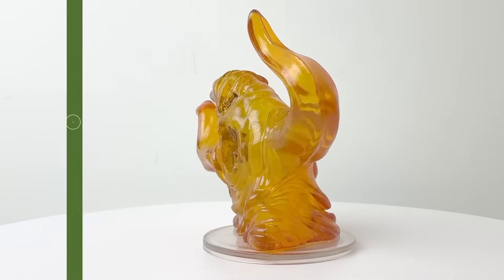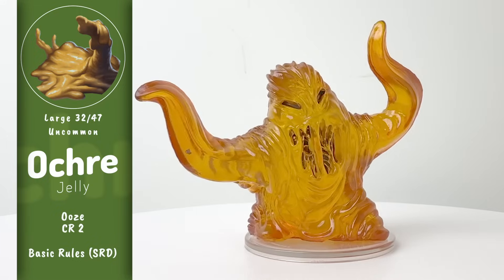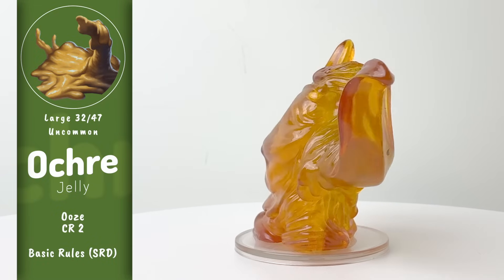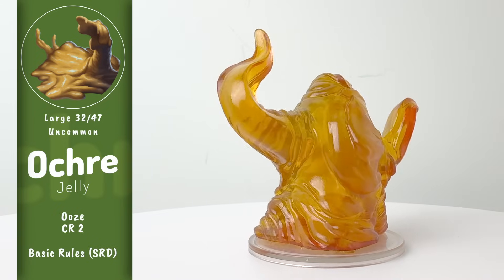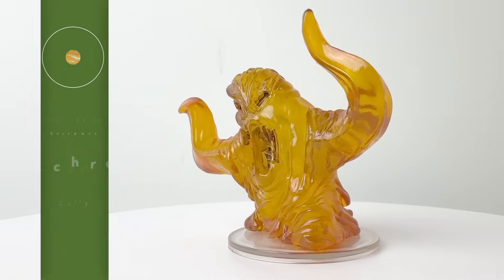Under the classic monster category, ochre jellies are unintelligent oozes that feed on living beings. As oozes, they can squeeze into impossibly small places. While not trainable, they're often deployed into passages to keep out unwanted intruders, like pest control. Ochre jellies don't engulf, but do split into multiple jellies if hit with lightning or slashing damage. You could also use this one as a fire elemental.